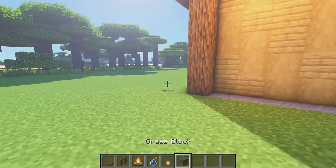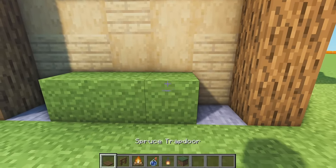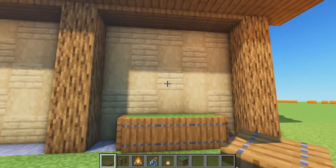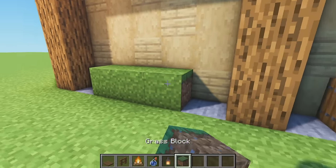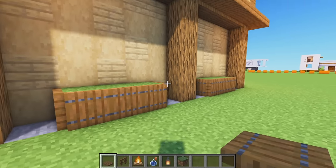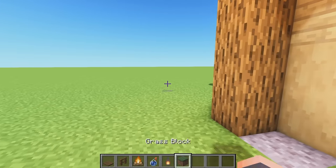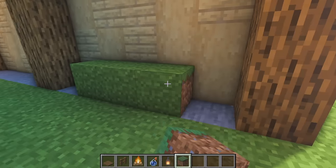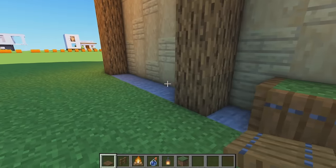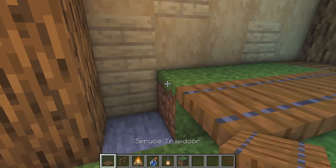At the back, grab trapdoors and fill these in - two in the middle and singular ones on the outside - and hang our lanterns from them. Around the sides of the barn grab grass blocks and place one, two, three in the middle. Place spruce wood trapdoors all the way around these and flick them down, giving some nice little planters. If your barn is on a flat land world, these planters add that extra detail.